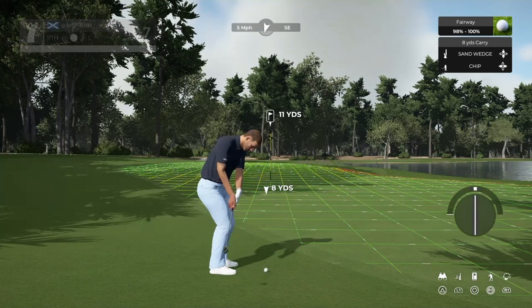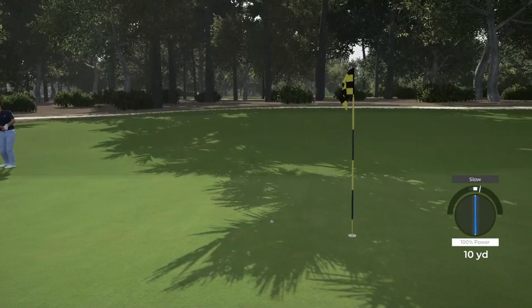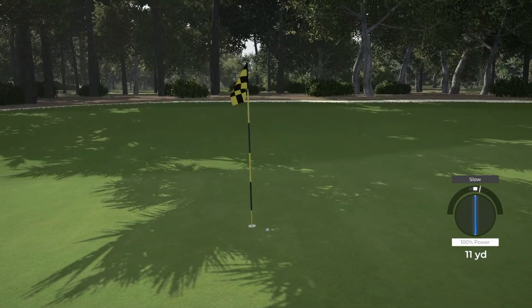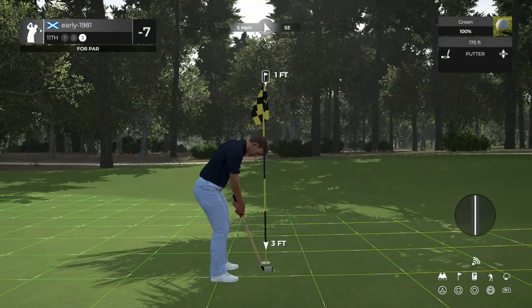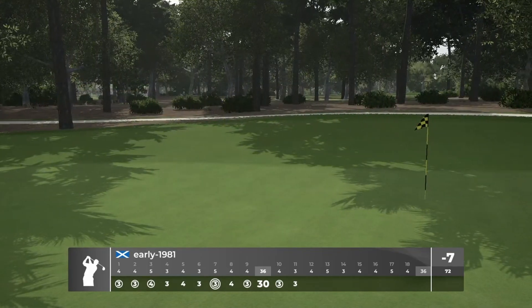Let's see if we can chip this one close — once again sand wedge is going to fully attack the cup. We got a slope and with that slight slope it did move it right off line. But we do convert the par. So seven under.